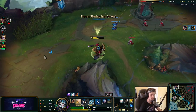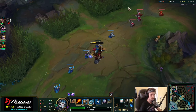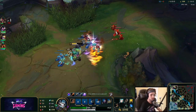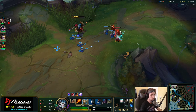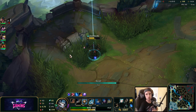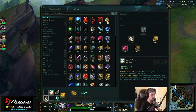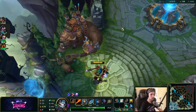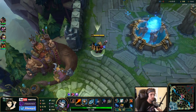Now I can push the next wave as well. I think Yone could probably be coming top lane right now, so I've got to be really careful. I think I can fight Lillia just fine if she shows up. Now I can go back to base and we can actually afford the next item — Sorcerer's Boots and also Zhonya's. I'll sell the potions since I don't really need them anymore, and I'll also get a red trinket.